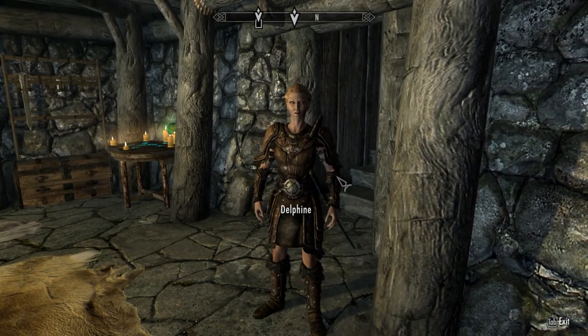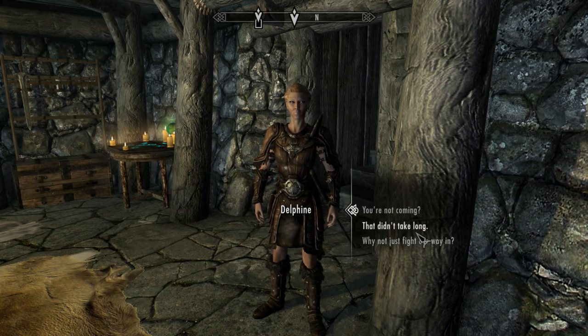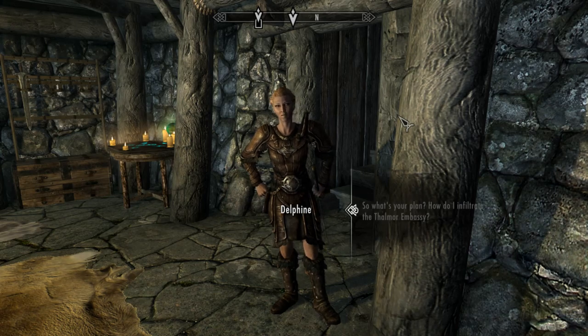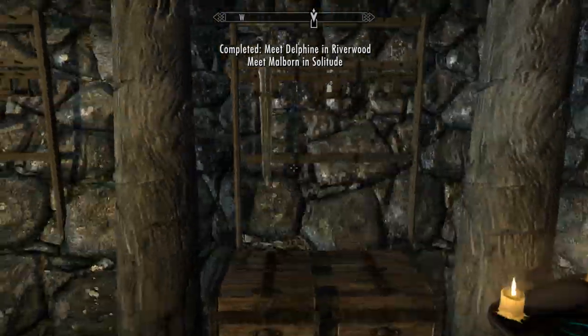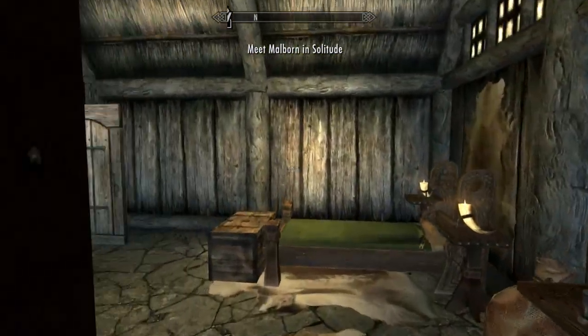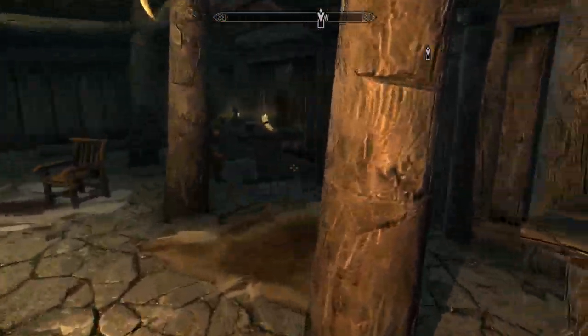I figured out how we're going to get you into the Thalmor embassy. I've been doing this a long time. I have a contact - I can get you in. Meet me at the Solitude stables after you've arranged things with Malborn. So I guess I gotta go find Malborn. No, no - we're just not gonna do that just yet. Let's see what else we have on our table.